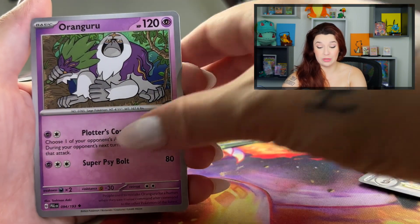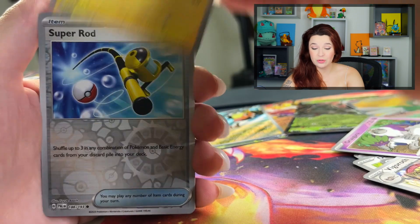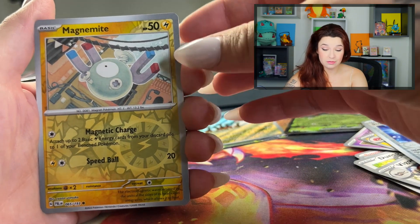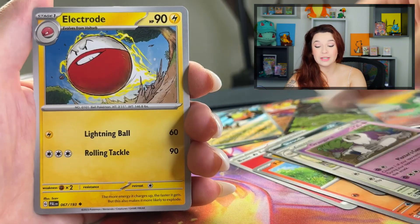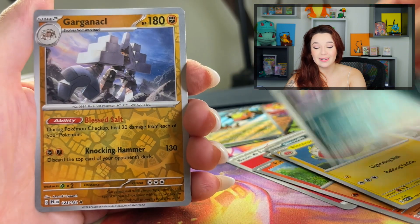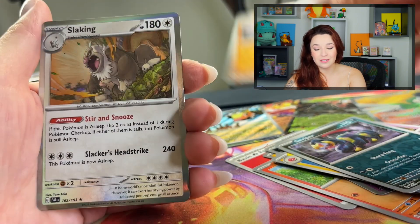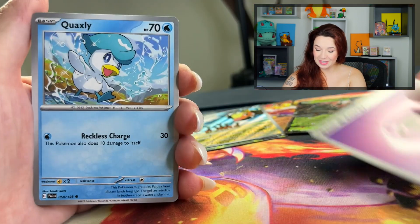What have you guys been pulling? Have you guys pulled anything like your chases? Electrode, Magnemite — that's kind of cool, I haven't seen this yet. Fire energy, Fuecoco, Electrode. Can we get something good? Seviper, something Slaking. Psychic energy, let's go through.